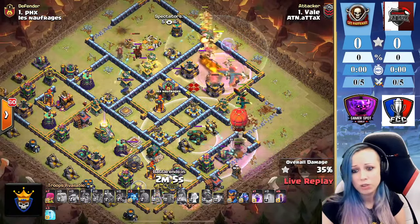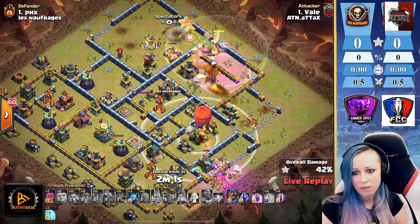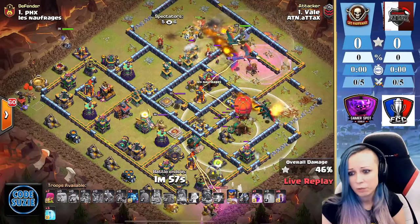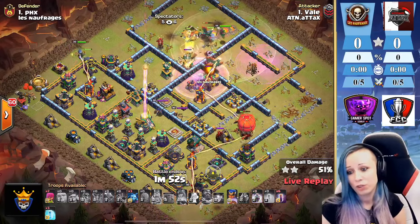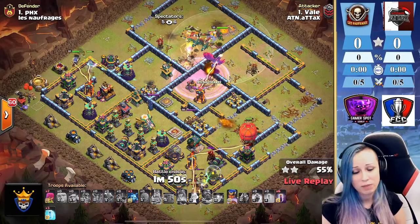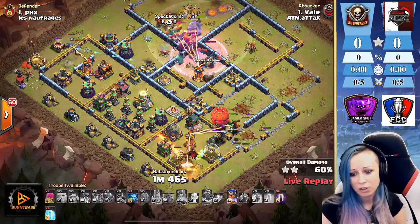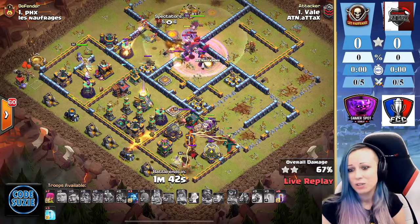We still have the enemy queen and we're sending that slumber from three o'clock because we want the slumber moving towards that second scattershot. We pull the CC — we have archers so we can pull the lava somewhere in the corner far away from the dragons, because you don't want the dragons locked on the lava, especially in front of that inferno. Nice job with the slumber — scattershot down, royal champion coming in from nine o'clock.